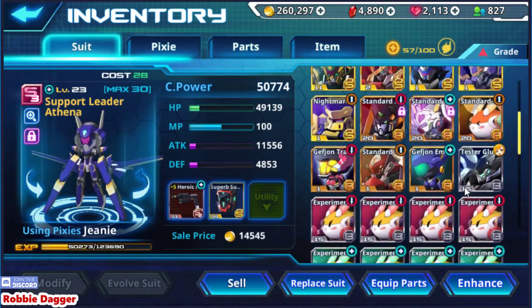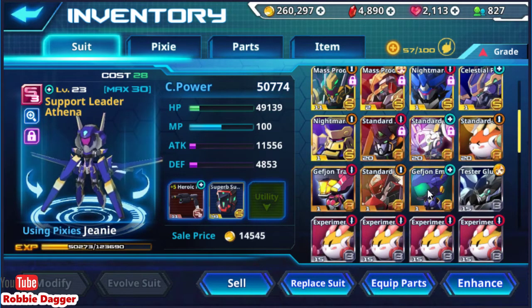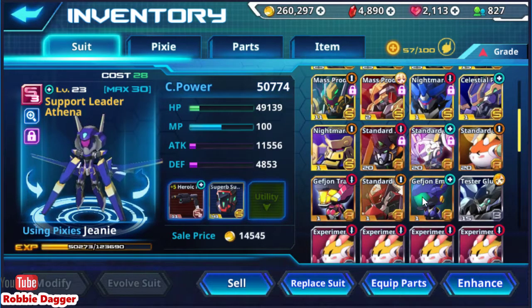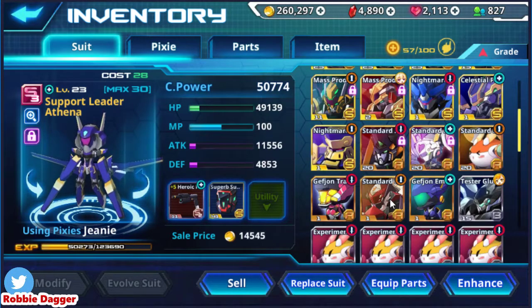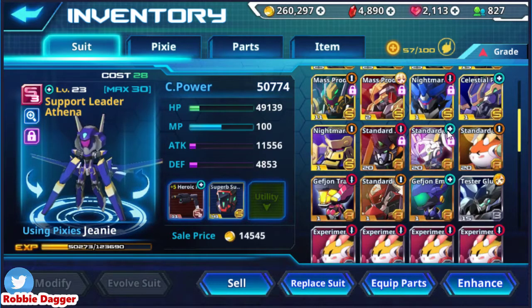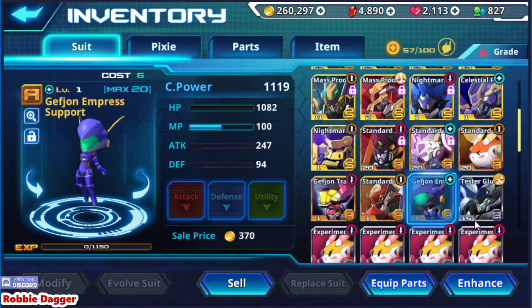Let me show you how to enhance, and then we'll do some evolution together. Basically you're gonna want two suits of the same grade and you want them both at their highest levels. The other thing you want to watch for is you want to make sure these little icons are matching up — so you want two support suits, both max level, same type.